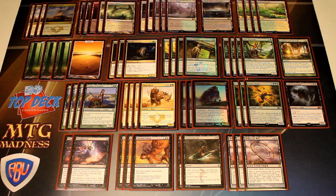Sylvan Caryatid is in here as a four-of to allow us to ramp and to have some mana fixing as well, because playing a turn-three Siege Rhino is just the best feeling.